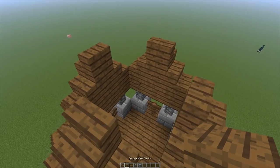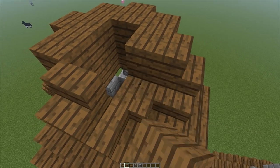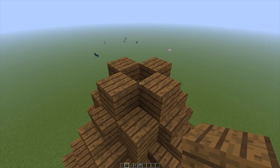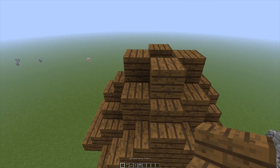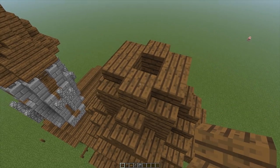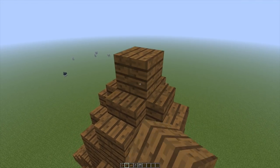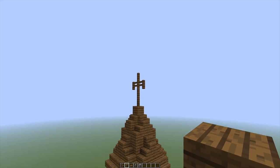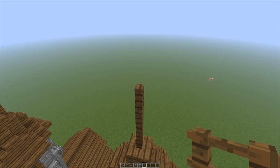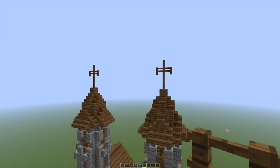Next up, again using some full blocks of spruce wood, we're going to fill this in — just place two blocks right around this edge: one, two, one, two and one, two. Then again we have more full blocks: one, two, three and four, just sticking to the center. Then using some spruce wood stairs, place one, two, three and four. One last step — stair blocks again: one, two, three and four, and two full blocks of spruce wood: one and two. Now if you notice, we do have a nice decorative cross at the top of the tower. One, two, three and four, one block down, and place two blocks of fence on each side — that makes for a nice decorative touch.